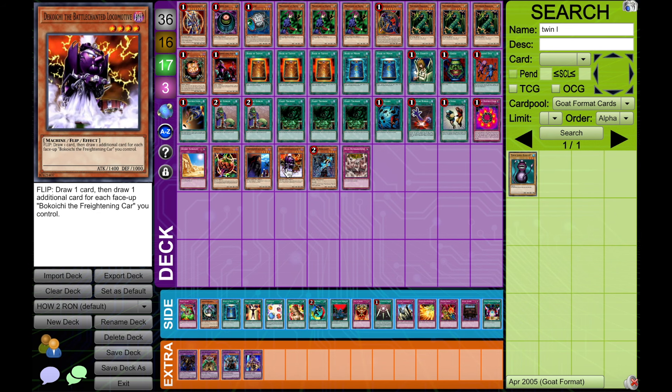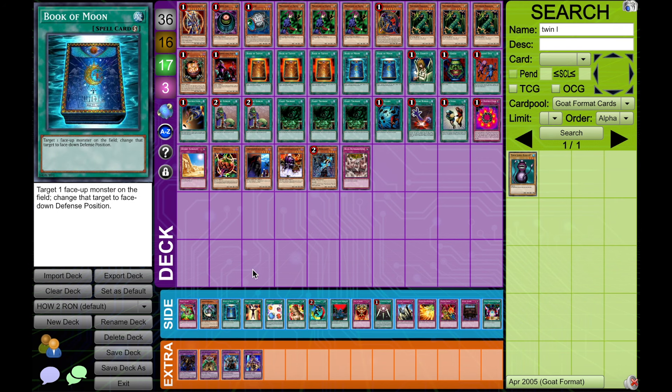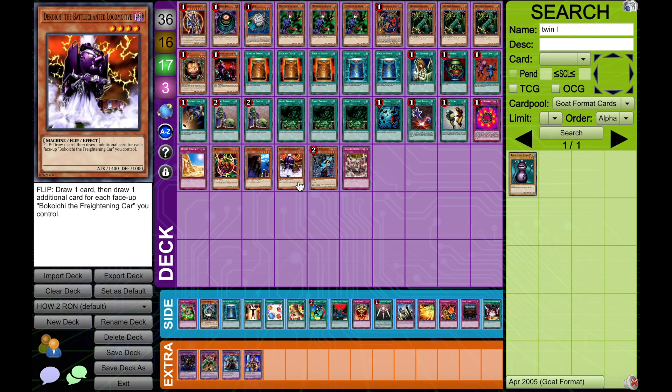Decoichi is also the best one for moving things along. If you really want to just keep churning through your deck, then Tomato and Decoichi are going to probably be your best pick. Decoichi is also best when you do make the choice to play the third Book of Moon, because Decoichi turns it into an Upstart Goblin — and that is a technique I learned from Ron himself.